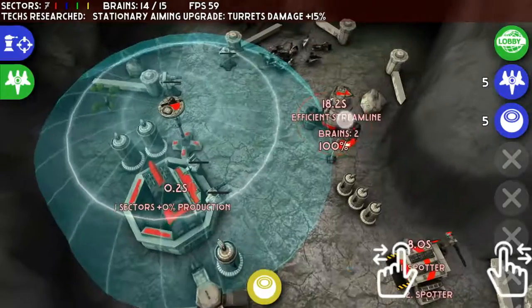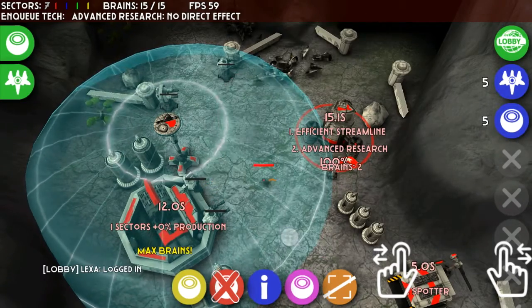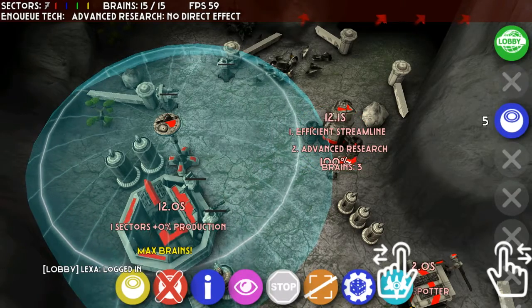I just fast-forwarded this because there were a lot of unnecessary images. This is the science lab — once you've done the first upgrade you get all those options open up to you.